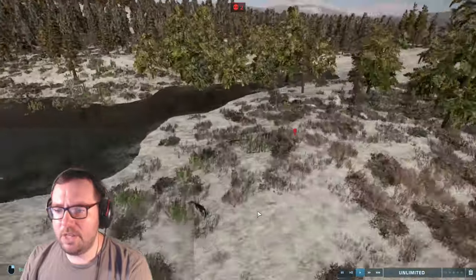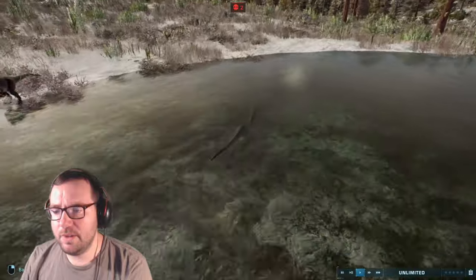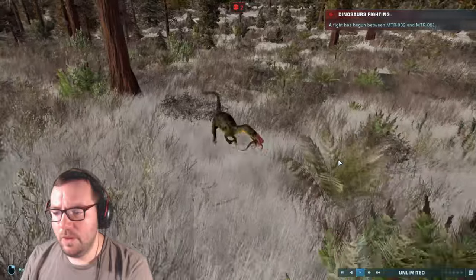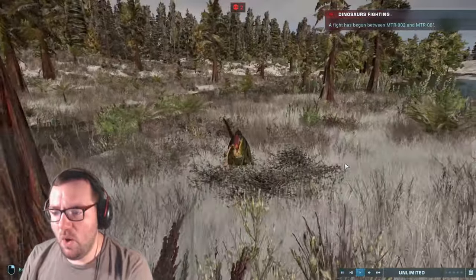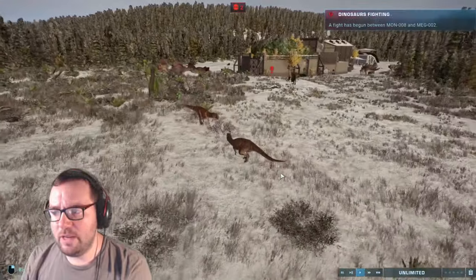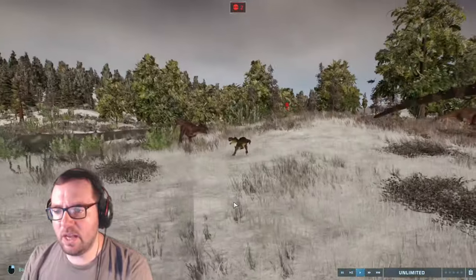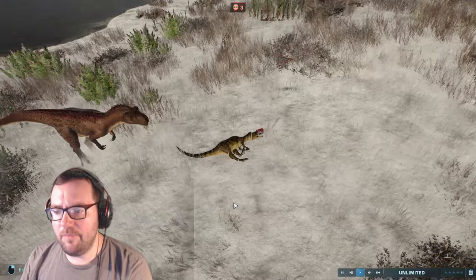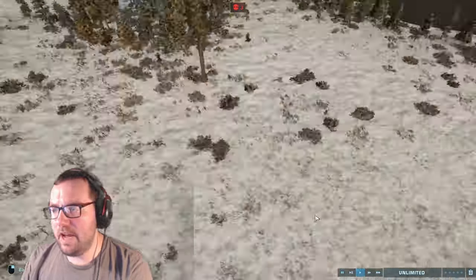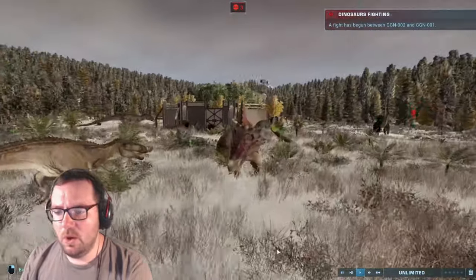Oh no — Jaguar the Stegosaurus is being hunted down by a Monolophosaurus. Poor Sagisaurs! We've got a fight between two Metriacanthosaurus, and Monolophosaurus versus Megalosaurus — that's not going to last long. Yeah, the Megalosaurus is going to completely one-shot that Monolophosaurus. That Megalosaurus won the fight, and now there's a fight between a Spinoseratops and an Allosaurus.